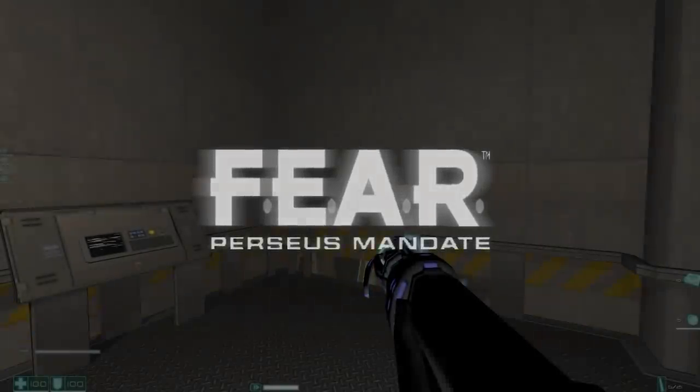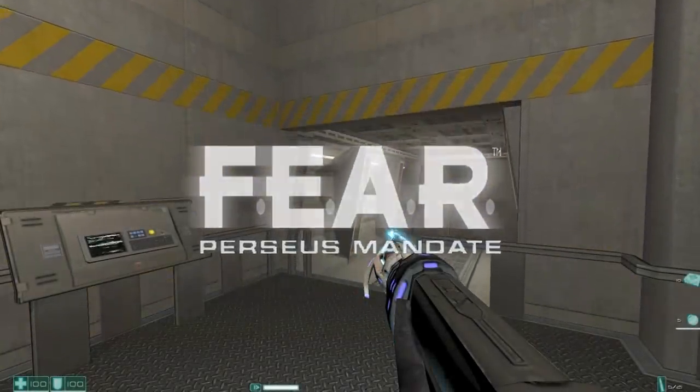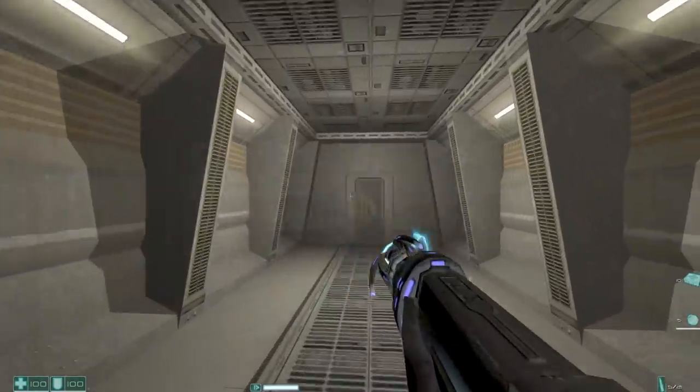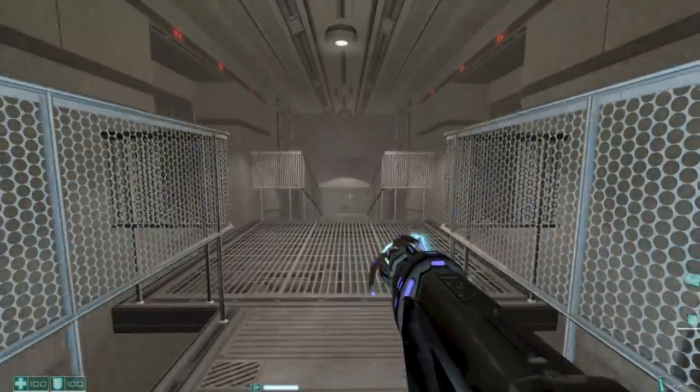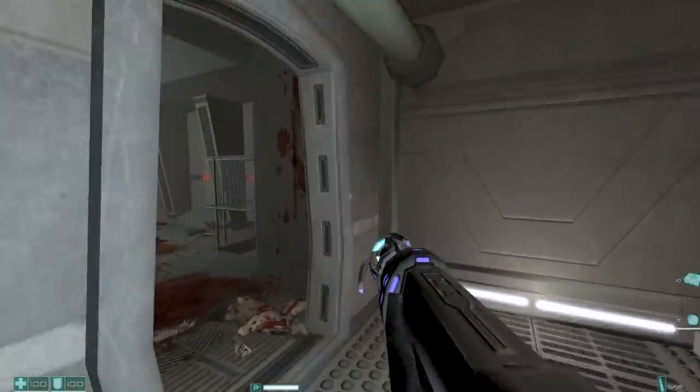FEAR: Perseus Mandate. In Perseus Mandate, an expansion for Monolith Productions' 2005 survival horror title FEAR — First Encounter Assault Recon — you can discover an amusing message located towards the end of the game during Interval 7's Clone Production segment.